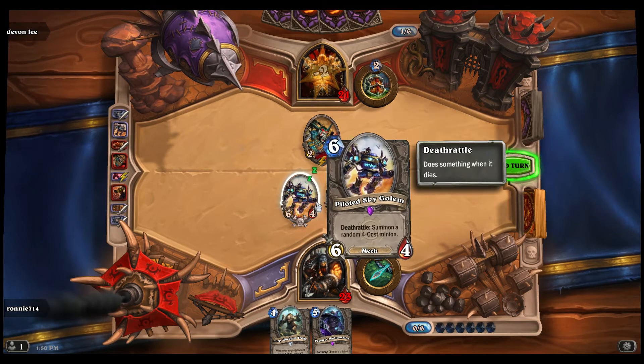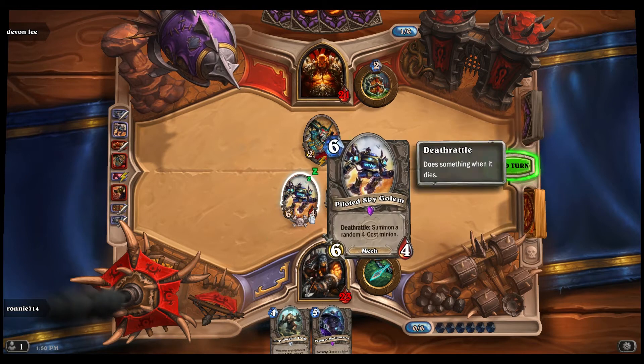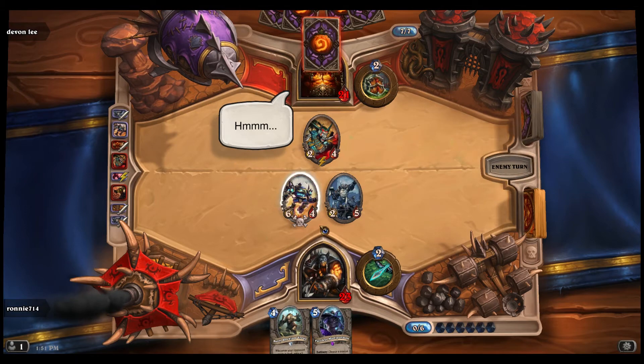Let me explain what Death Rattle means. Once this minion dies, it does its special thing — Death Rattle: summon a random four-cost minion. So once this thing dies, it'll summon a random four-cost minion. It could be something like this guy for example — see how it costs four mana? That's what I'm talking about.